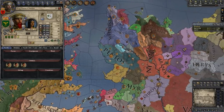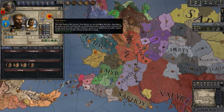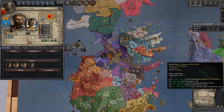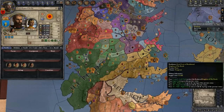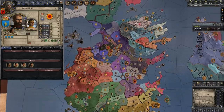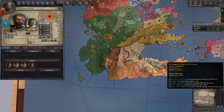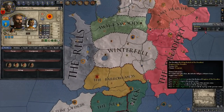I looked at Rhoyne too — there are a lot of cool little Rhoynish kingdoms over there, that's the one Nymeria comes from. But I wanted to go Westeros. I thought about doing a shattered realm run, but this bookmark kind of does it for you. There's not many unified things — the Reach, the Stormlands, and the Rock are only three empire-tier titles in Westeros and they're not really big right now. The Reach is the biggest one by far. We're going to play as the North.